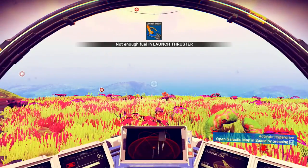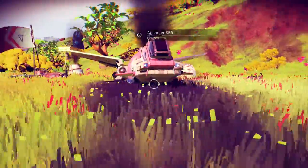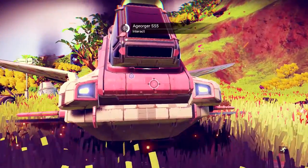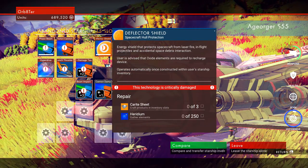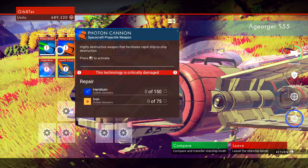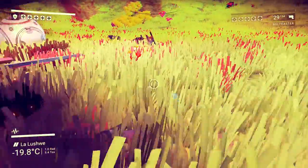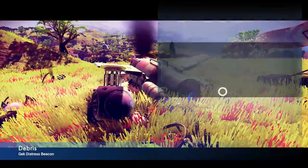Let's go see what the crashed ship is — it might be something better than what we've got. It looks slightly bigger. Ooh, it's pink! We could repaint it. I like the double wing though. What's the difference between ours and theirs? Shield, carrot sheet and heredium. How much is it going to take to repair? We've got 15 slots. Let's compare — we've got 16 slots. No, we're not going to do that. I'm going to leave that ship. It makes it look a little X-Wing-y. Let's see what we can get from it instead.